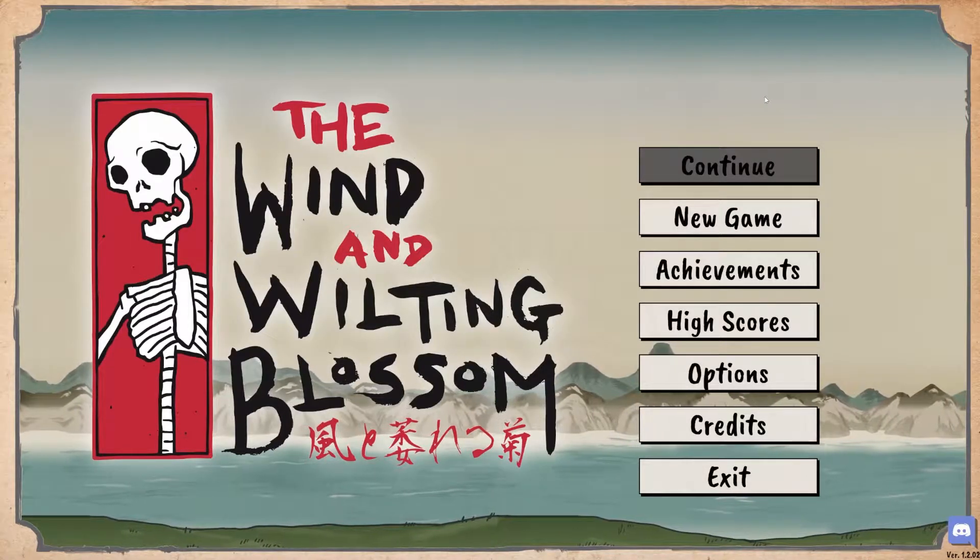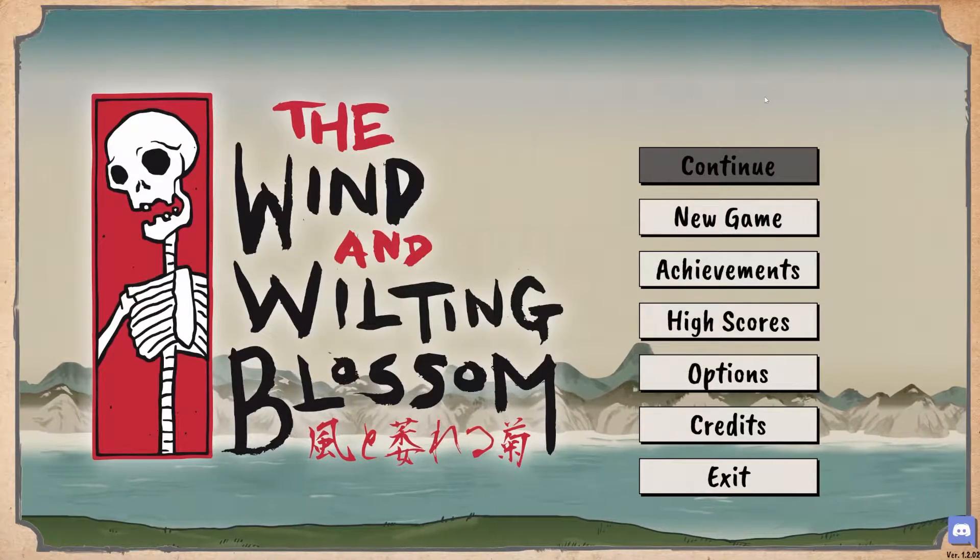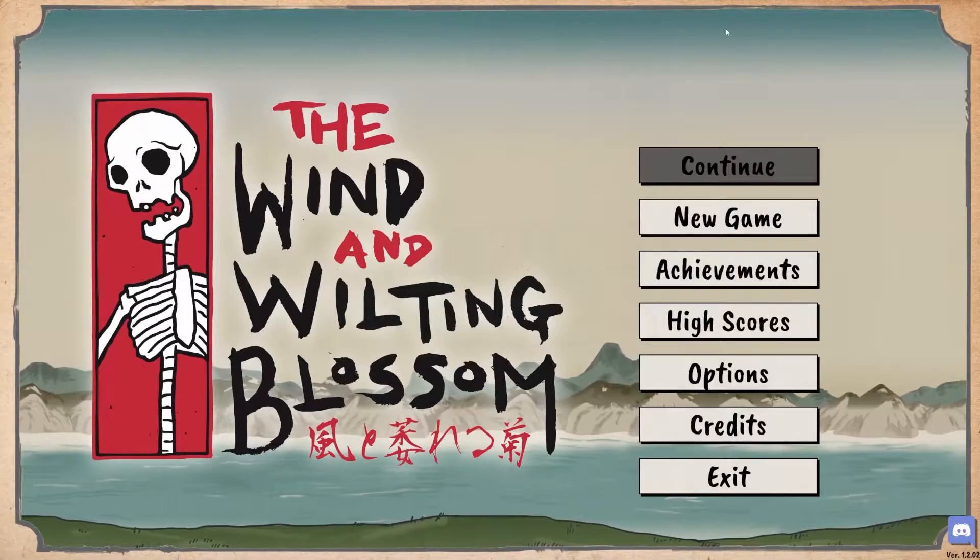Welcome back to the Rogues Gallery. Today, winning by coin flip, is The Wind and Wilting Blossom, a strategy RPG.